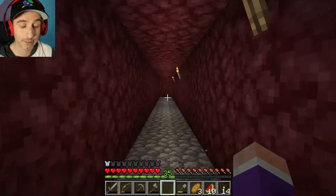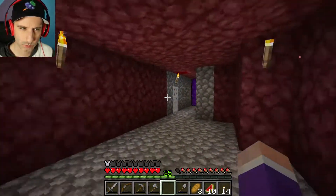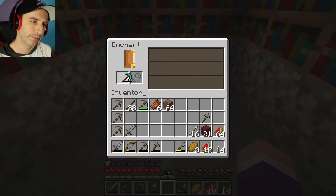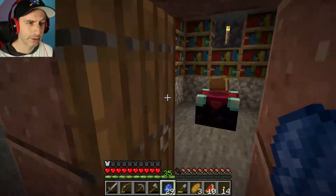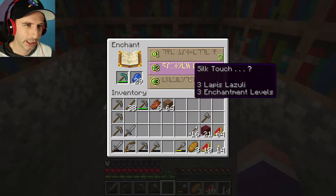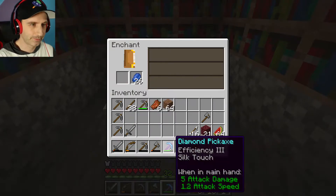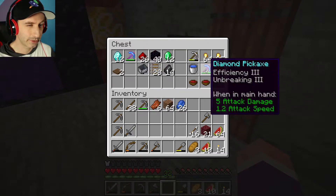I want to get Silk Touch for my diamond pickaxe. It would help if I had lapis lazuli. It's a good thing I have an infinite supply of lapis — not really. Silk Touch — those two I already had and those are worse. We're going to go with this. Efficiency 3 and Silk Touch — kind of useless, but whatever. I'm not going to use this except to pick things up that I don't want to ruin.